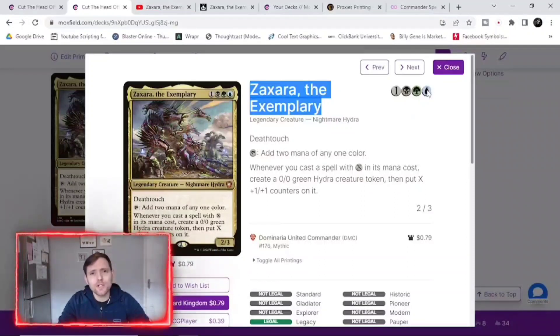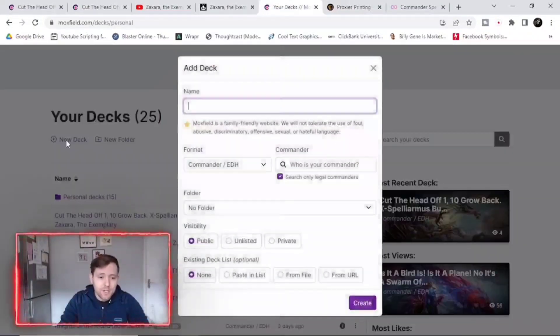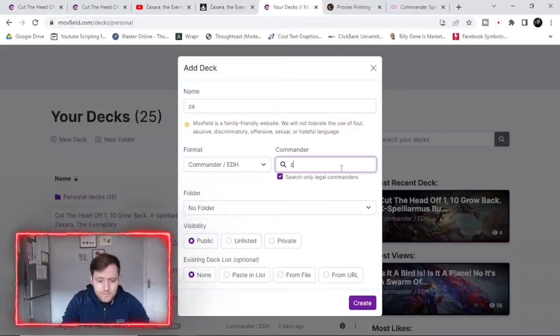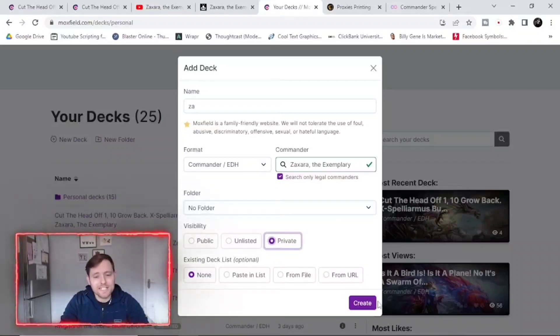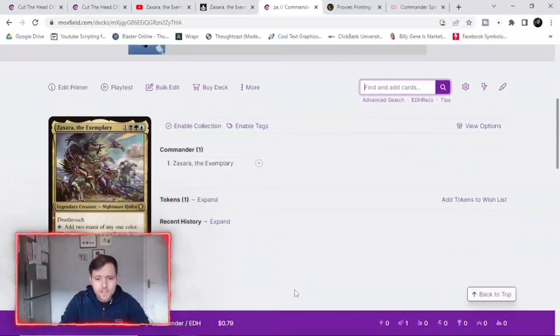So without further ado, let's get into the deck tech. There were actually two decks that I ended up creating — one of them I played and didn't like the feel of, so I made a second deck. This is why I say proxy the deck first. Before anything, we go onto Moxfield to create a new deck. We go to 'new deck,' name it 'Za' for now, set the commander to Zagara the Exemplary, then set it to private because we don't want people to see it until it's perfected.